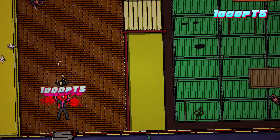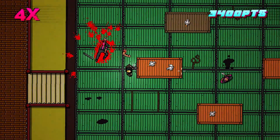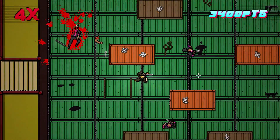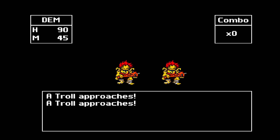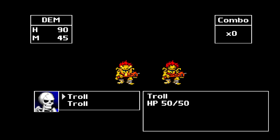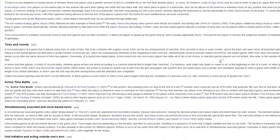In real-time combat, the player and the enemies are doing everything simultaneously — every attack, spell, jump, and movement all happen live and at the same time right in front of you. Turn-based combat is the exact opposite: combat takes place in turns where the player and their opponents perform specific actions only on their respective turns.